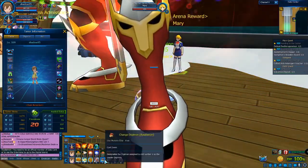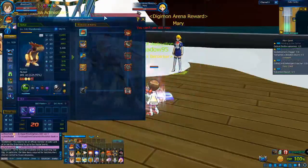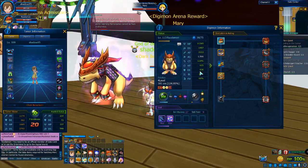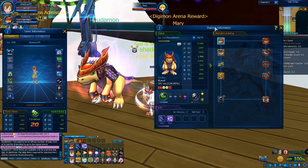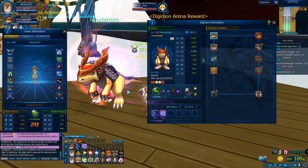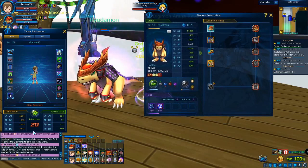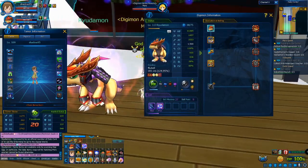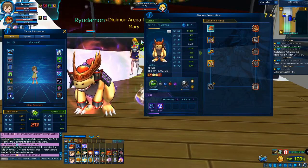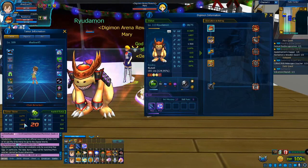So what does it do and how do you increase this number? It's actually a passive buff that can increase some of your Digimon's stats like HP, attack, critical, defense, block, and some others. Sometimes it increases all your Digimon's stats, sometimes just a couple, depending on how strong the bond is between you, the tamer, and your Digimon.